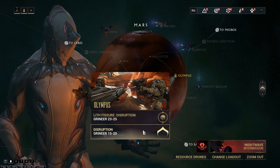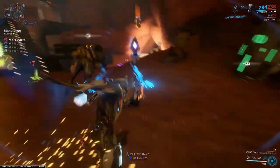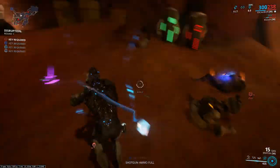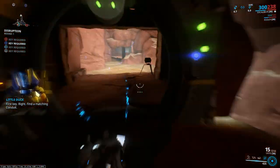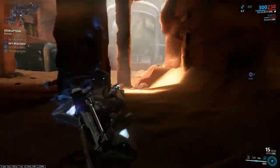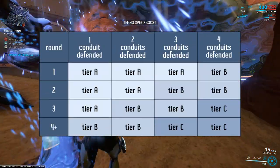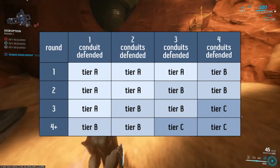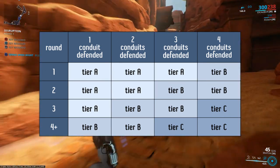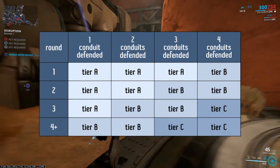Next mission is disruption. We need to insert a special key into a color-matching conduit — keys drop randomly from killed enemies. Each point needs to be protected from a special enemy unit that will try to destroy it. Listen for the characteristic beeping — that's the sign it is coming. About rewards: this mission is different. It all depends on which round you are playing and how many conduits you have already defended. If you lose all of them, the mission fails. After the fourth round the pattern is always the same.